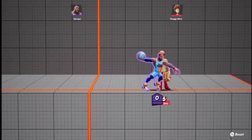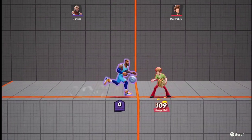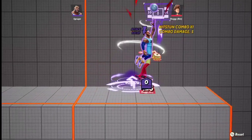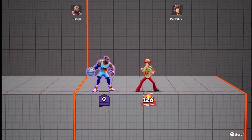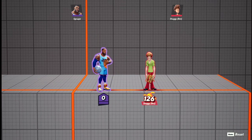That's LeBron's full move kit — I hope this helped you understand it. I can also show you some combos: side light, side light, side light into up air is a small combo you can do for quick damage. I hope you enjoy the new character — I'll see you guys in the next video, peace out!